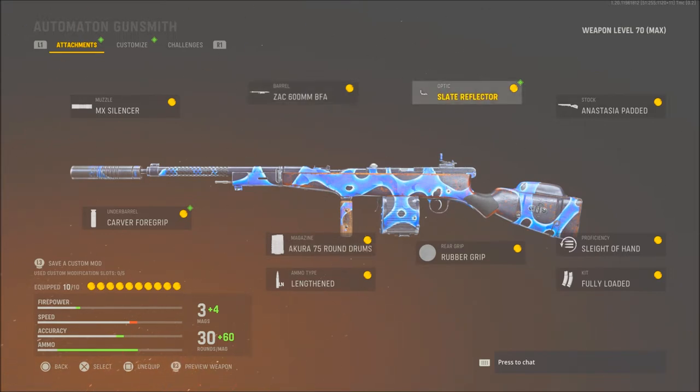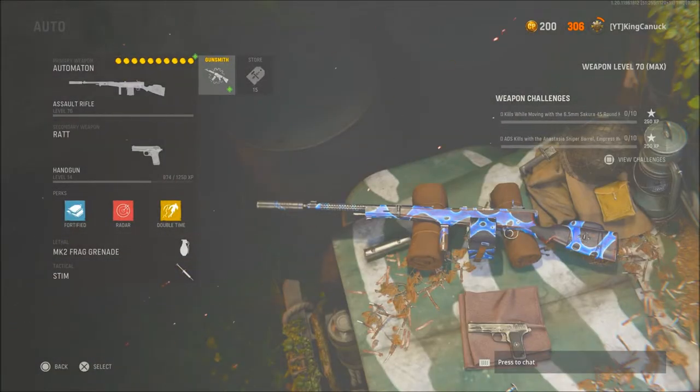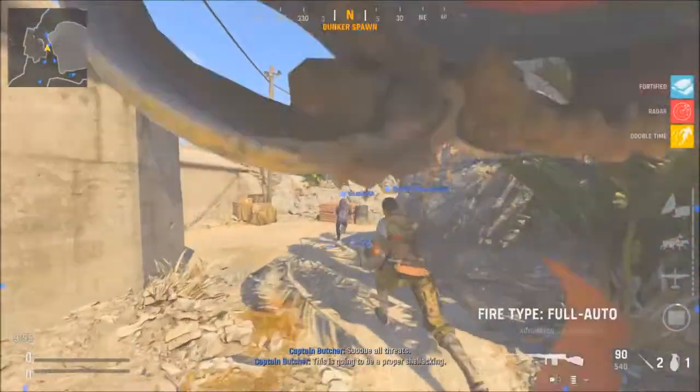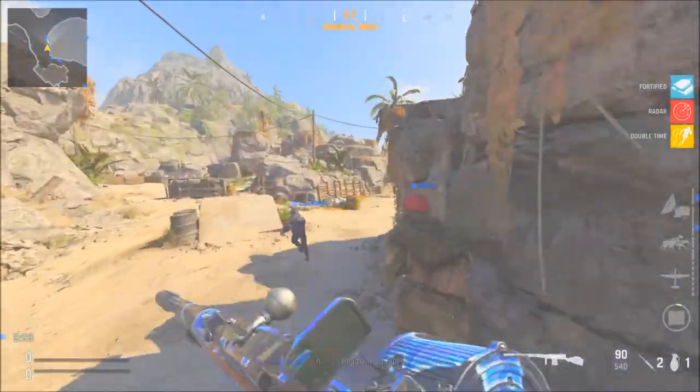I use the Zack 600mm BFA barrel - I don't fully get what all that means but I just use that. The Slate Reflector, which is what I always use for a sight. Then the rubber grip - I don't even know how to say that - and that stock. Slide a hand and Fully Loaded. This gun is a laser, so I recommend using it even going into Warzone too.